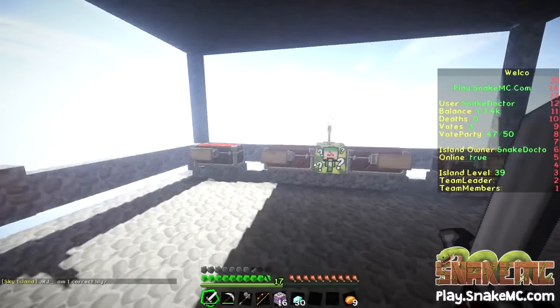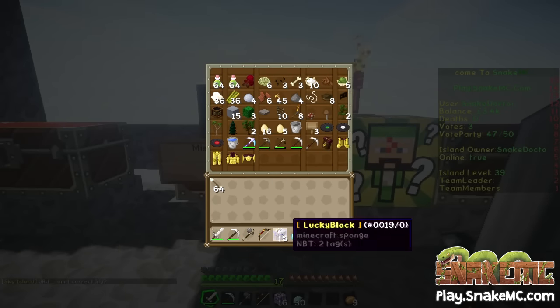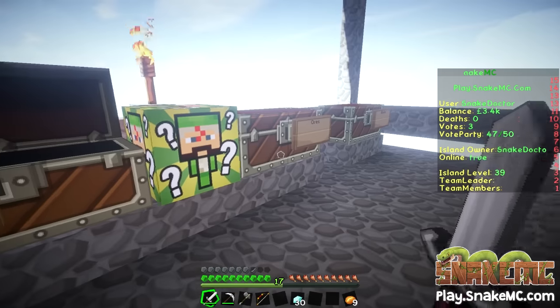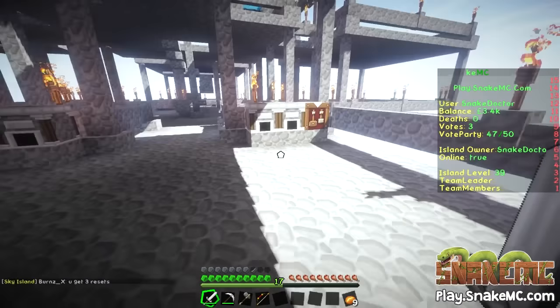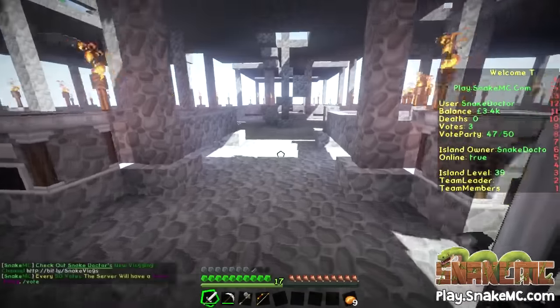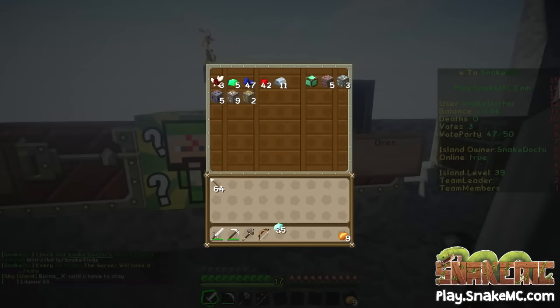Let's go and dump some of that stuff in the chest. I'll put those lucky blocks and the diamonds away for now. I've got 35 diamonds now — that is pretty cool. I said in the last episode that I would go and enchant my bow. I will do that before I go to the other end. I will go and enchant my bow this time.